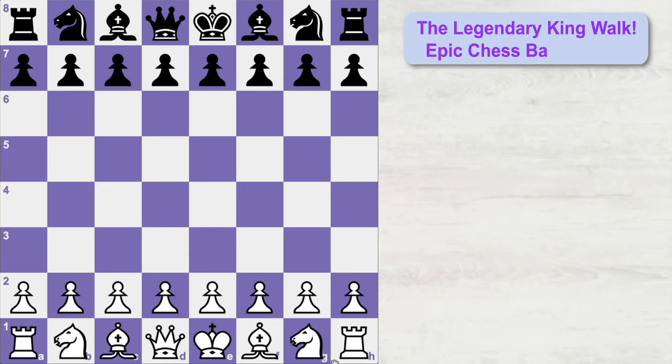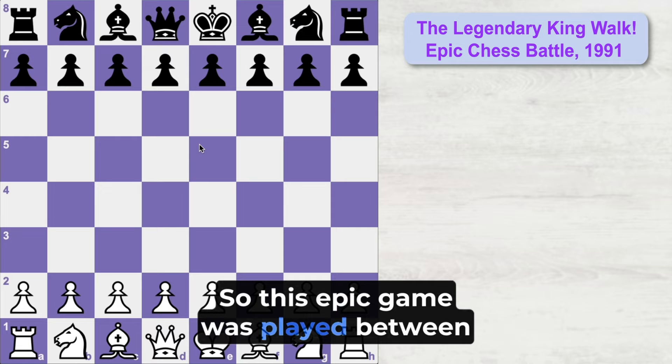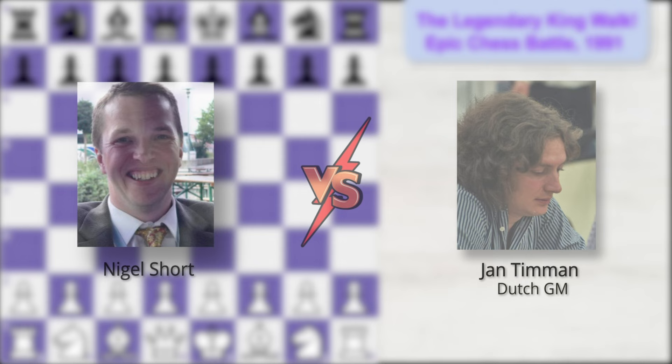Let's look at an amazing game where the White King did a legendary walk right in the middle of the game in order to checkmate the Black King. This epic game was played between Nigel Short and Iron Timmon. Both of them are famous grandmasters and Nigel started the game with e4.